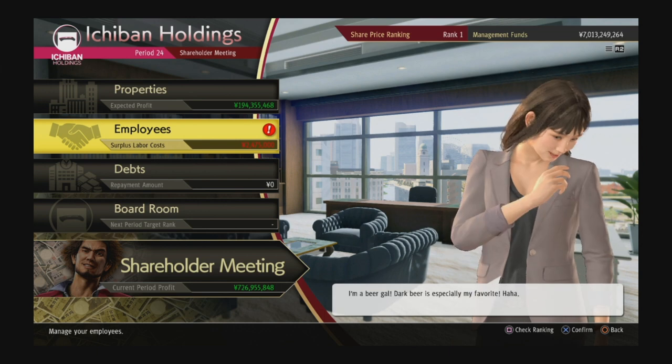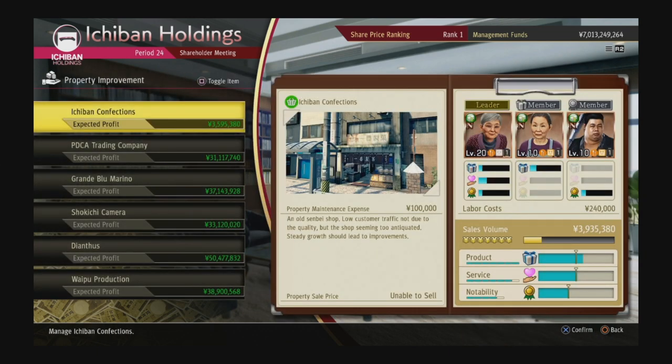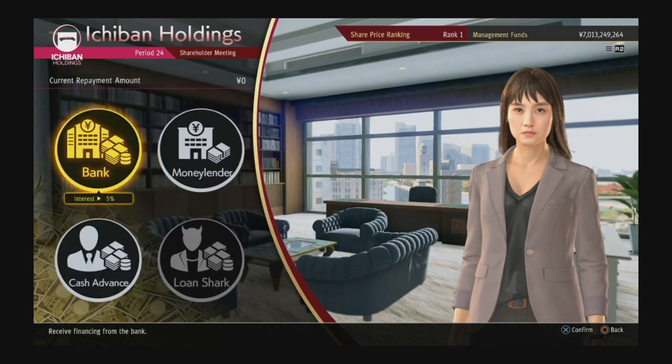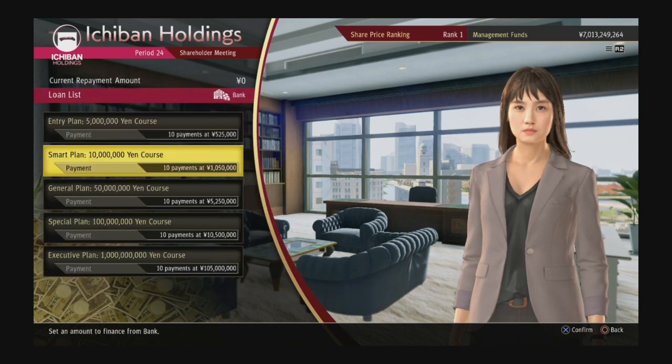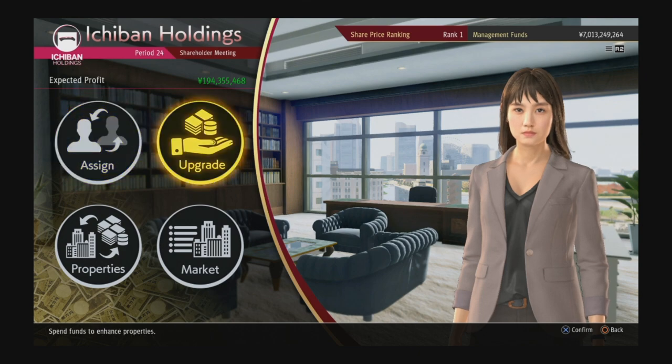The first thing you're going to want to do on your first playthrough when you're just starting the minigame: put all your money into Ichiban Confections. If you want, you can even on your first day take a bank loan of 10 million yen to speed up the process. That'll help a lot — put all of it into Ichiban Confections.